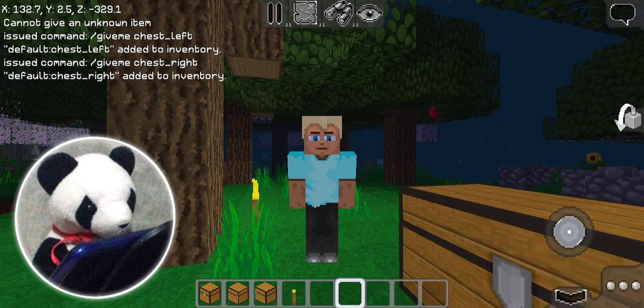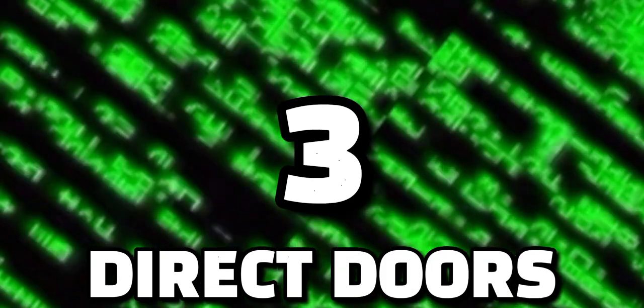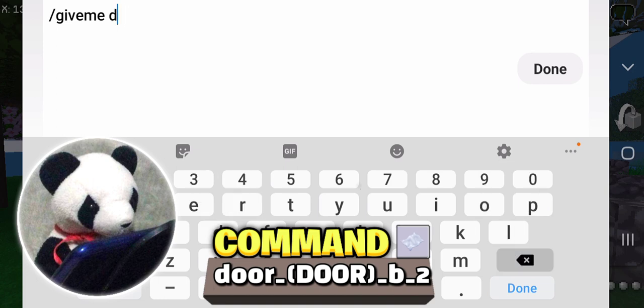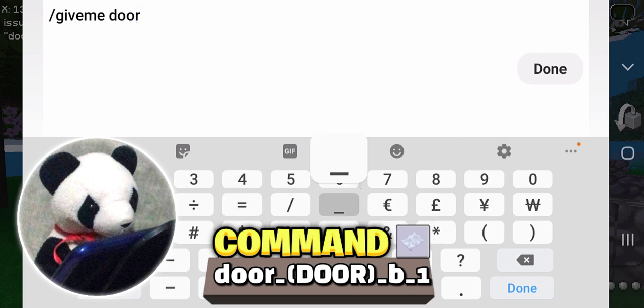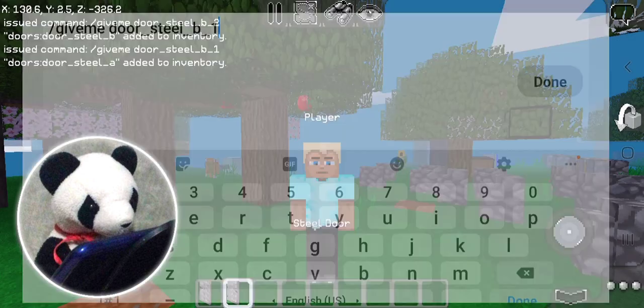Moving on to the next secret item! You can get doors but from different types — more like different types of sizes. For this, you just type the command slash give me door, and then choose whatever door name there is. You can type the door name with a downscore B2 or other variants — it's kind of complicated, but I will leave a little demonstration of how it works in the pinned comment down below. You can also do slash give me door, then type the door name B1. And not just that — there's many more types of doors!